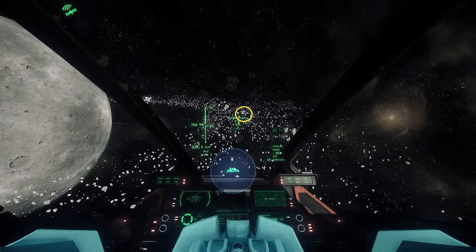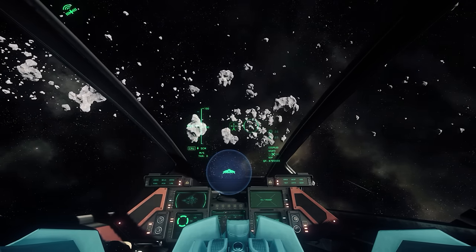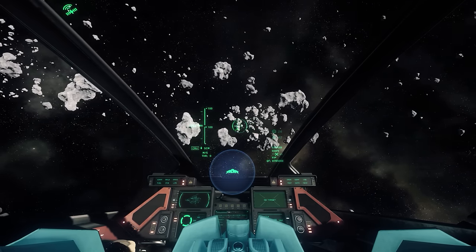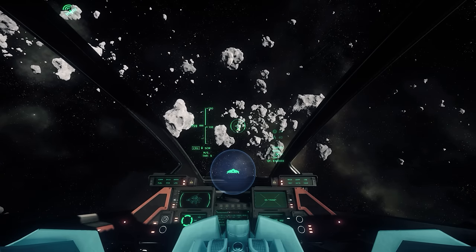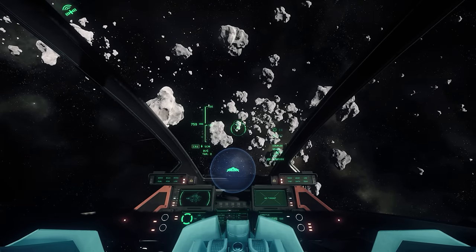That's the station you're aiming for. In a Saber in cruise mode, it took me about four minutes to get there from when I exited quantum drive. Your travel time is going to depend a little bit on the type of ship you're in — faster ships will be a shorter period of time.